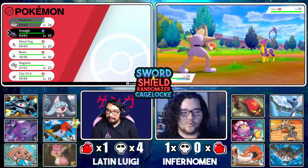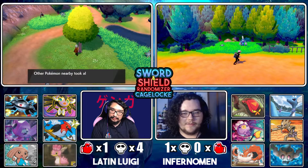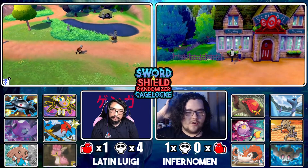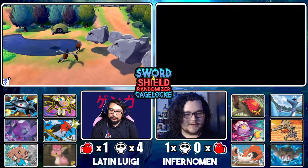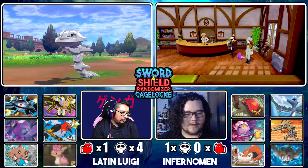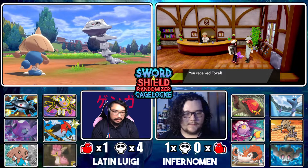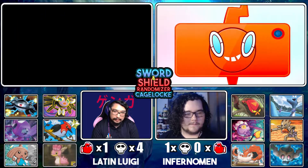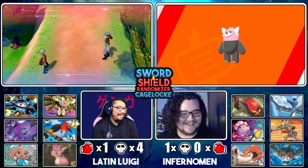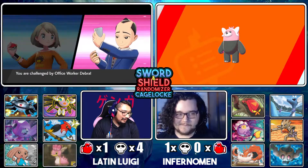I could use Mach Punch on you once and you'll just crumble. I just wanted to get the item over here but I don't think it's even worth it if it's randomized. You got an egg for me? You'll get the Toxel here — it should be randomized. Yeah, we're getting tons of mons this episode, just getting all the mons!